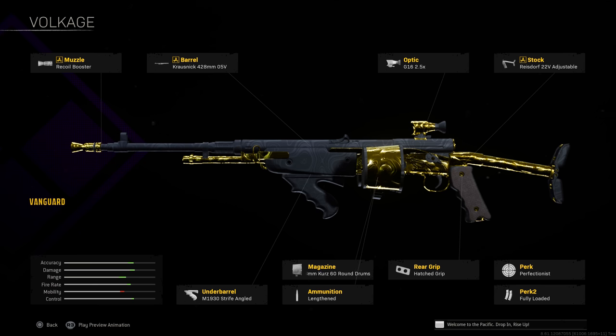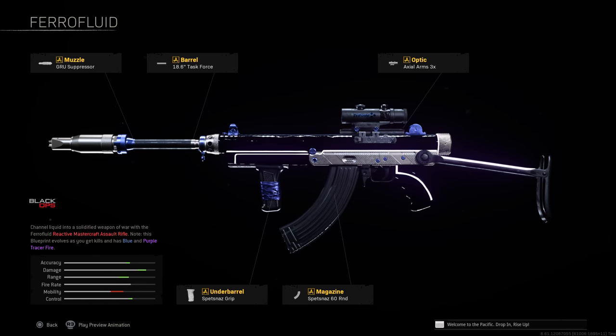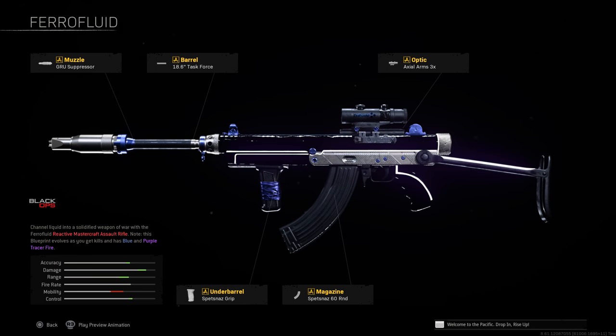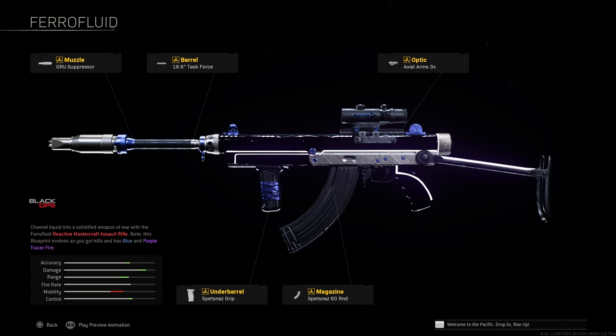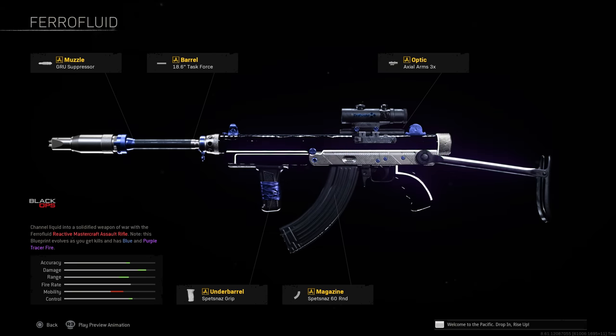Jumping over to Cold War weapons — unfortunately a lot of these are built almost exactly the same. First up is the Vargo 52. Surprisingly, the Vargo-S didn't emerge as the main meta weapon after Season 4 Reloaded — it's a decent sniper support weapon but nothing that stands out head and shoulders above the rest, kind of mid-tier. Meanwhile, the original Vargo 52 is still so good. The build: GRU Suppressor, Task Force barrel, Axial Arms 3x optic, Spetsnaz Grip, and 60-round magazine.